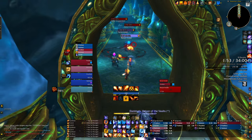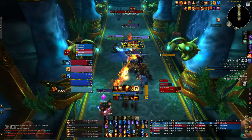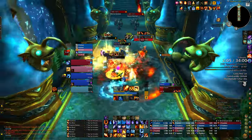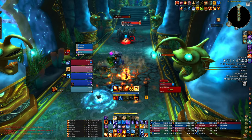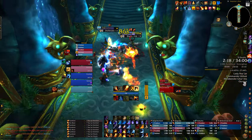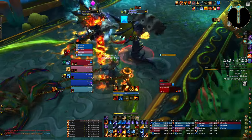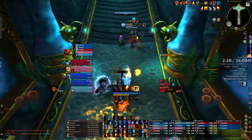I'm going to use Combustion here and use a Fire Blast, just trying to get over to the rest of this group. Dropping a meteor here — probably not my best choice. The group has died; I think the tank could have comfortably pulled the next group. I'm going to hard cast the Pyroblast while the tank gets to it. I wasted one of my Phoenix Flames there — that's unfortunate.